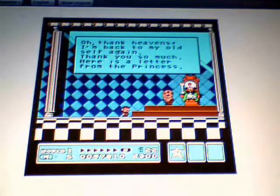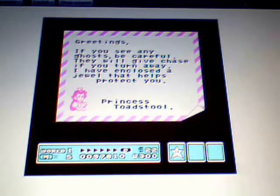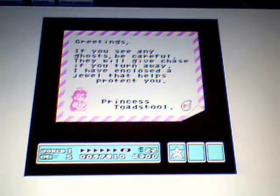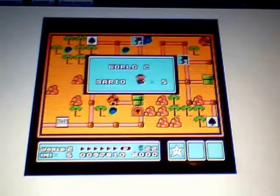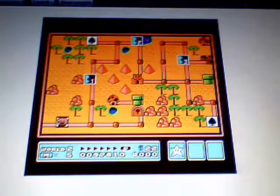The letter gives you a quick update about the Tanuki suit: you can now fly without falling. If you see any ghosts, be careful — they will give chase if you turn away. 'I have enclosed a jewel that helps protect you. Princess Toadstool.' And then we'll be back for Morton Koopa on the next video.